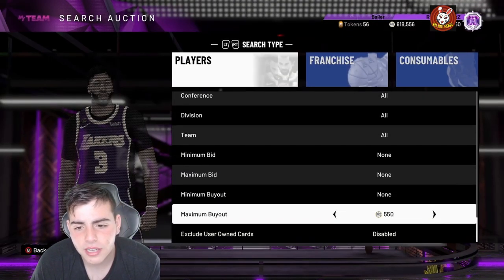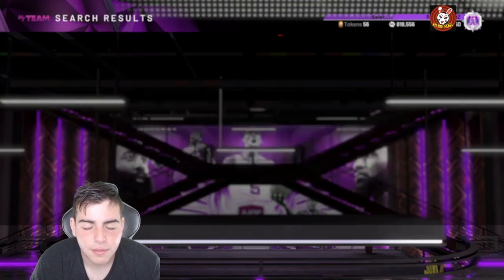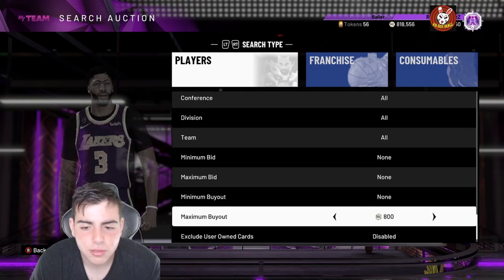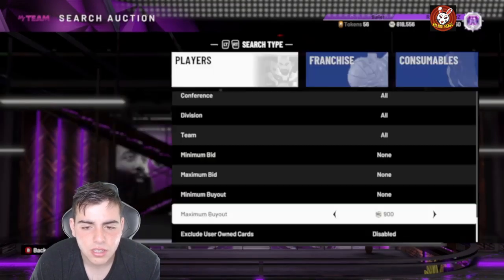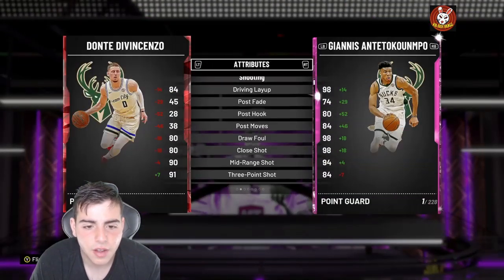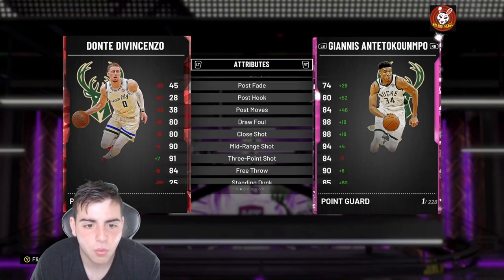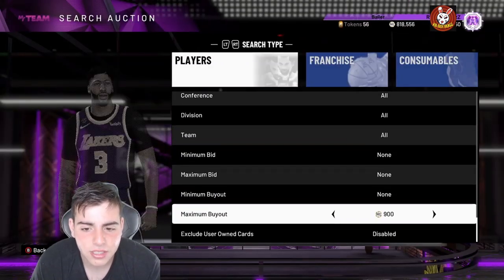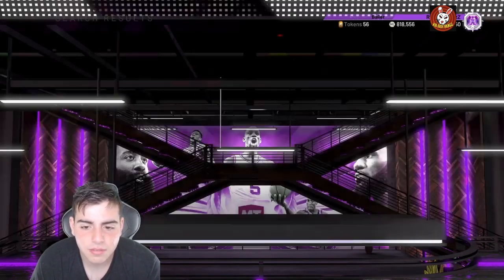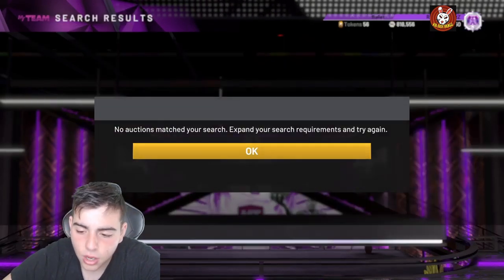Ruby DiVincenzo — the max MT you can make off him is like 300 MT per card. He has 85 offense and 99 defense, which is surprisingly good. I could see him going up to 1500 MT, so try sniping him for 900 and under. Honestly, that's really all I got for the video — hope you guys enjoyed the investment tips. Hope you guys have a good one, peace.